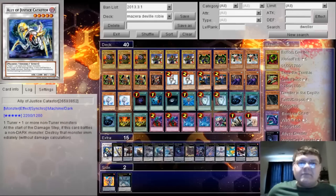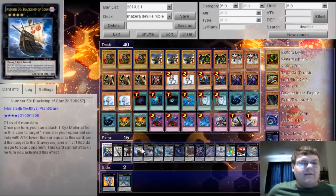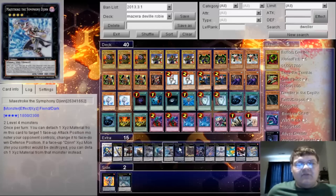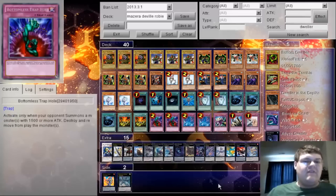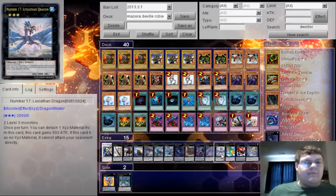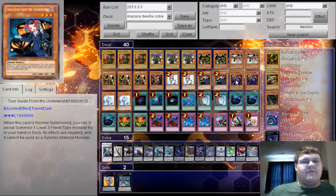On to the extra deck: one Katastor, one Utopia, one Gandiva, one Black Ship of Corn, one Excalibur, one Diamond Dire Wolf, Maestroke, Dweller, Cowboy, and one Nightmare. Nightmare is actually really unique — it lets you combine your two Archfiend Soldiers together. He kind of loses attack but 1950 that interrupts opponents' card effects seems pretty good. Also one Acid Golem, Leviathan, Leviair, and Invoker — it rounds out the Tour Guide engine.